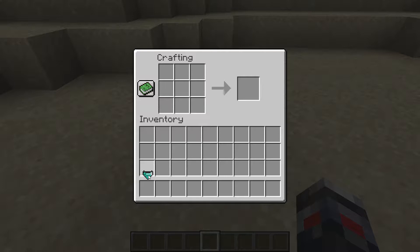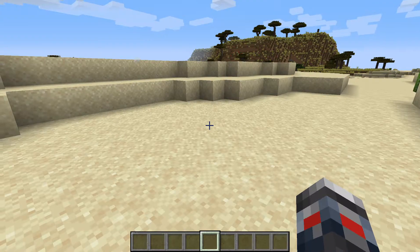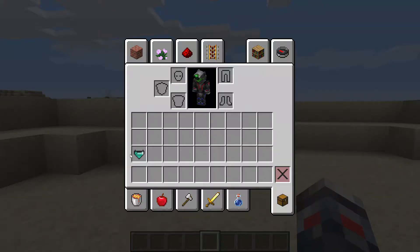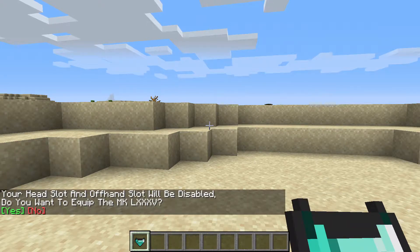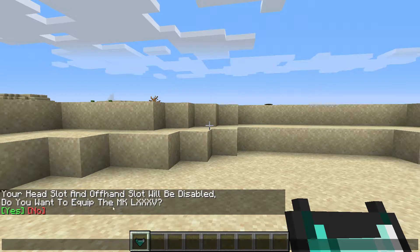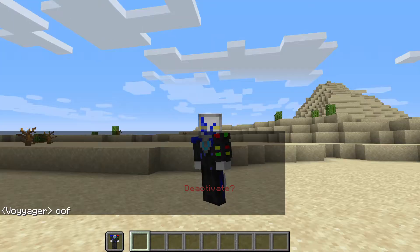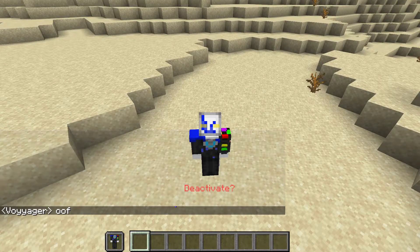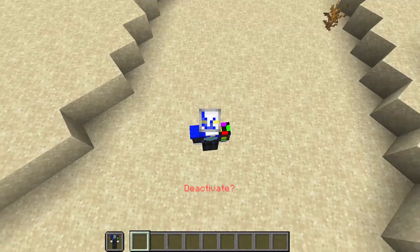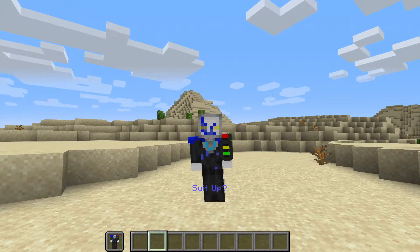Place the item in your slot, remove the crafting table, and put it in your item slot. A prompt appears saying your head slot and offhand slot will be disabled — do you want to equip Mark 85? Click yes and you get the suit skin. Sorry if you hear extra noise in the background, I can't do anything about it.